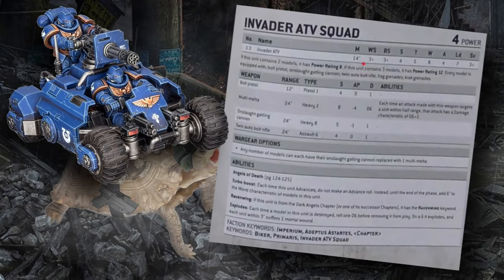Some standouts of the profile include exceptional movement speed of 14, which is pretty big given the unit's resilience. Being a biker, it is Toughness 5 and comes in at a staggering 8 wounds. They have a standard 3-plus armor save, Leadership 7, and 4 base attacks. With Shock Assault they're coming in at 5 attacks apiece, so a unit of three puts out 15 attacks. They aren't really equipped for heavy melee lifting, though.